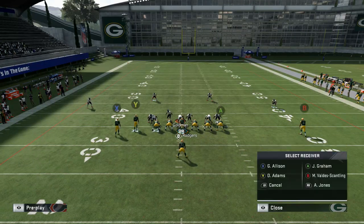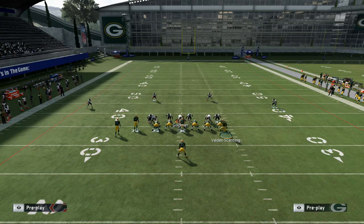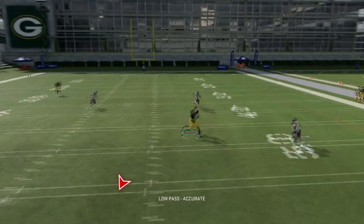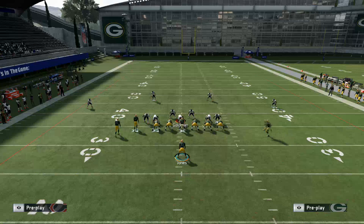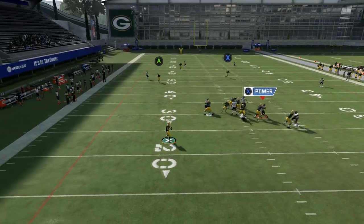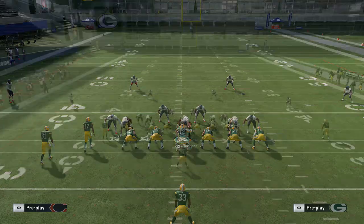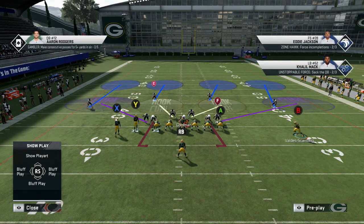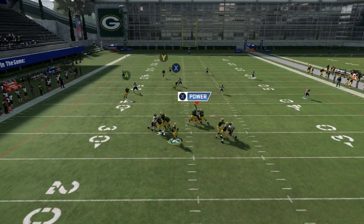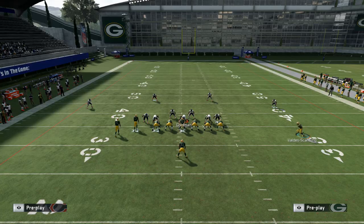Cover four gets burned, so does cover three — nothing changes there. The other thing I want to warn you about is if they're sending heat, blitzing seven, you're not really going to have time to let this play develop. My strategy is I'd rather blitz the crib and not let them take all the time to throw deep. So if they even show blitz — even if they're faking it — like a three-four look, you're going to motion over that outside right receiver, snap him at the right tackle. That way you'll be able to get the ball off and still have the tight end in the crossing route, giving you options for about 30 yards.